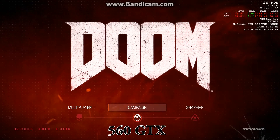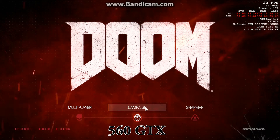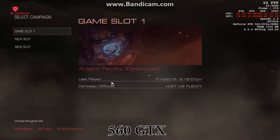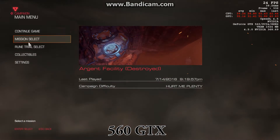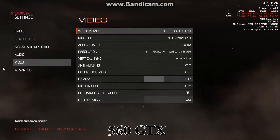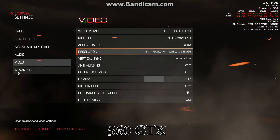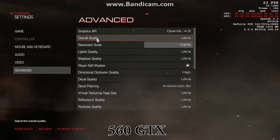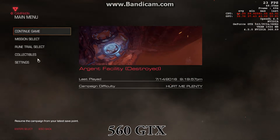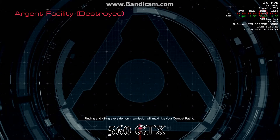Here is the information on my graphics card and also the CPU information. I'm going to go to settings, then video, so you can see here it's a full HD resolution — 1920 by 1080. I put everything on ultra. I'm going to go into the game and see how much FPS I get right now.